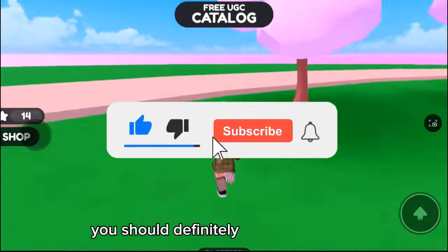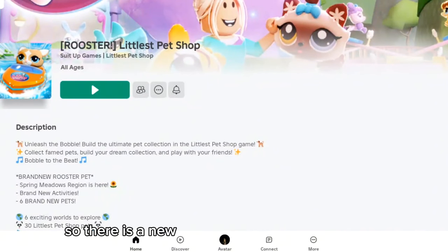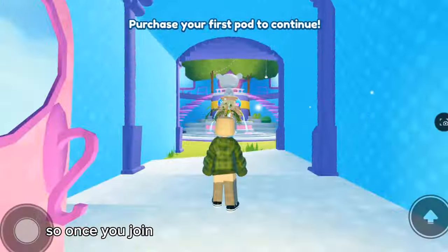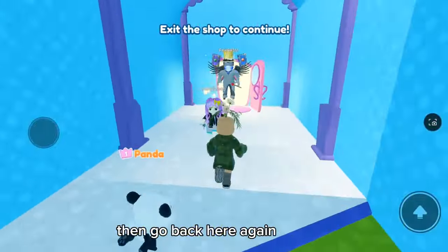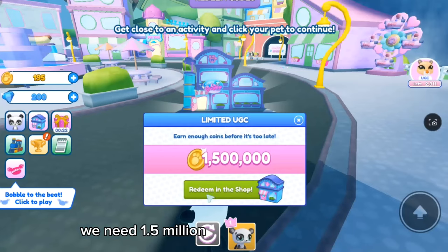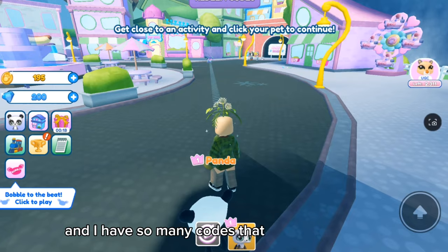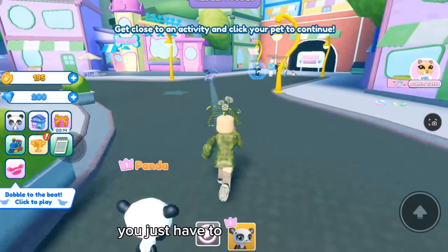There is a new free item available in this game — I will leave a link in the description. Once you join the game, go here and purchase a pet, then go back and exit. You will see the free UGC. We need 1.5 million coins to get this, but I have so many codes that you can get it right now without any grinding — you just have to put in the codes.